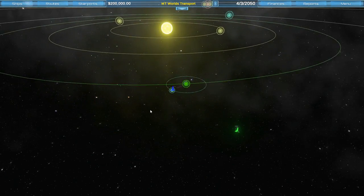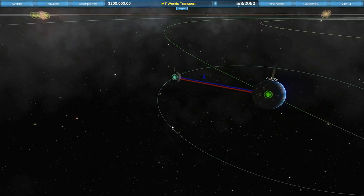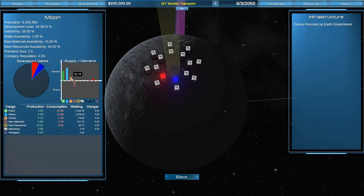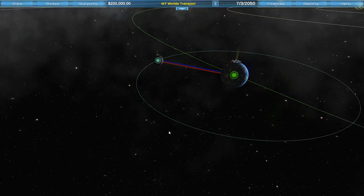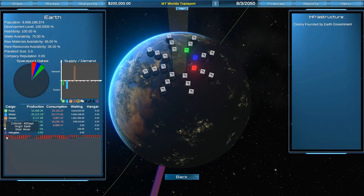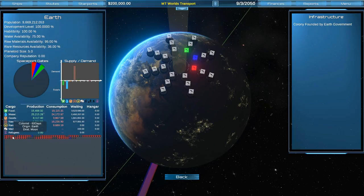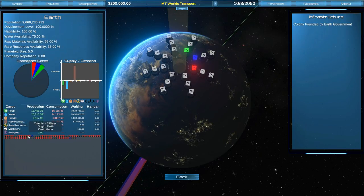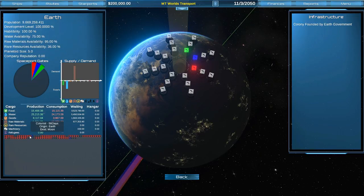Let's get a start. We want to supply the Moon with food, water, and consumer goods, and it needs colonists too. Looking back at Earth, you can see all the different passenger symbols showing what passengers are waiting to go where. The ones highlighted in red are colonists going from Earth to the Moon, and the blue ones are business travelers going to the same destination.